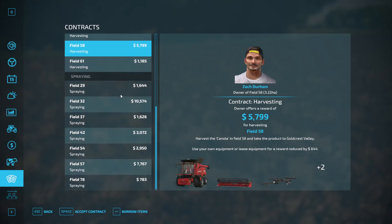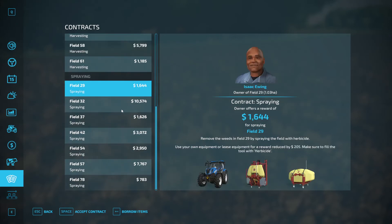We're going to focus mainly on fertilizing contracts because there are quite a few of them. We don't have any equipment right now to do the fertilizing, so we're going to have to borrow equipment. As you can see, it'll cost us a reduced income of $205 for borrowing the equipment from that farmer. You can accept up to three contracts at a time, and I'm going to show you a little trick.